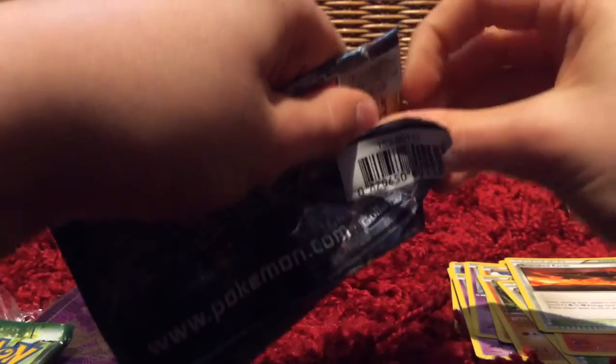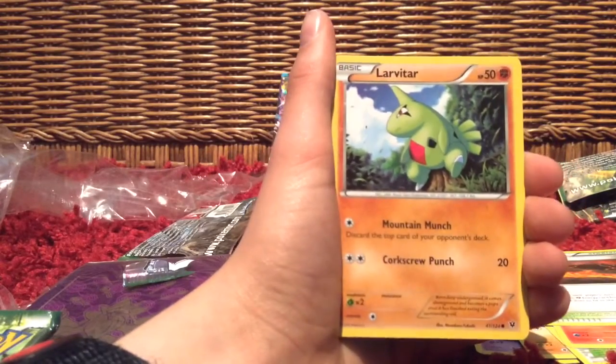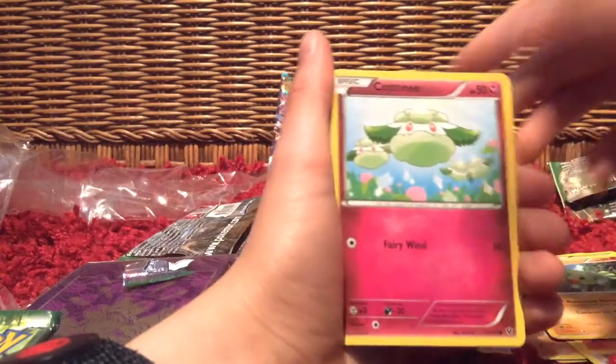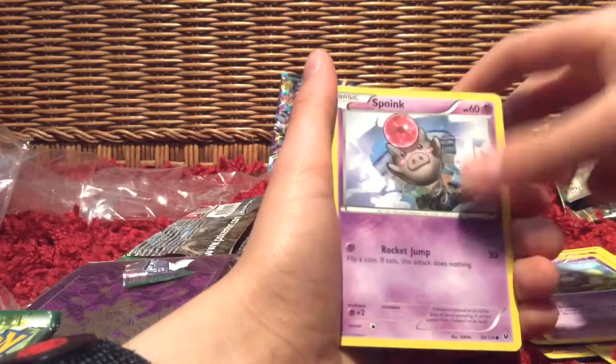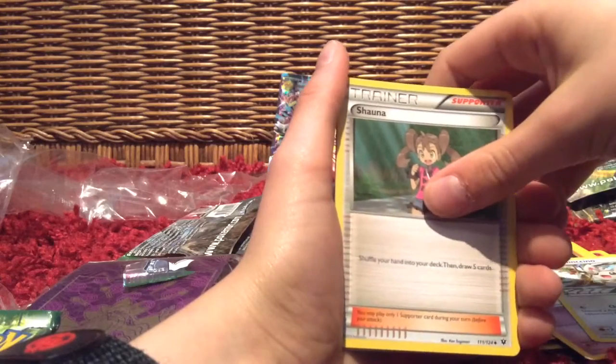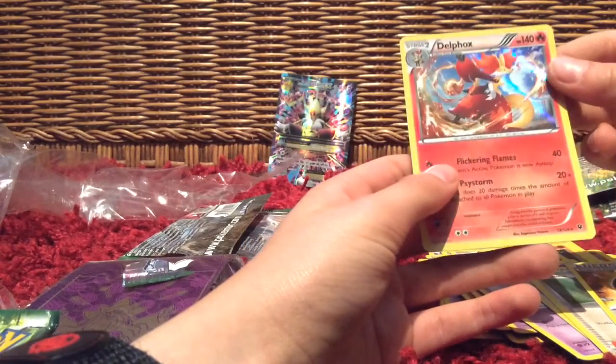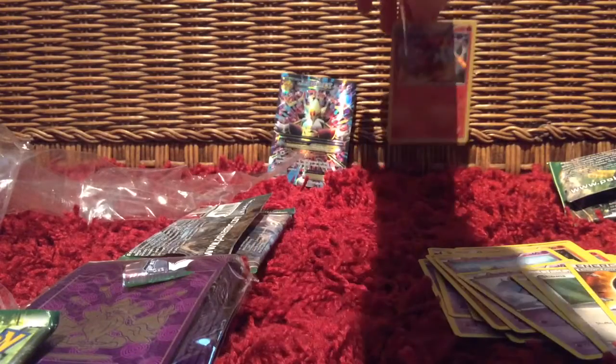So we got Mega Alakazam — three packs to go. Hopefully we can pull another EX or a Break, or just another good card, which I don't think is gonna happen because we already pulled that Mega Alakazam EX. We have Larvitar, Cottonee, Koffing, Splink, Mincino, Pupitar, Shauna, then energy. Our holo is Weezing. And our rare is Delphox — that's actually my first holo.